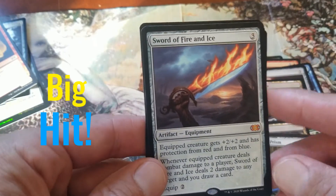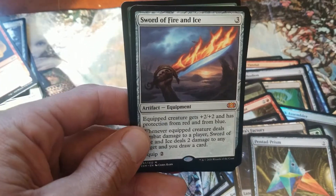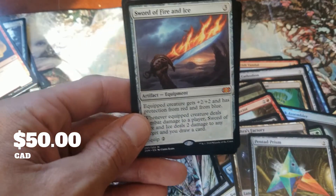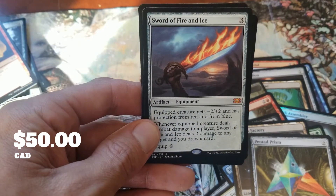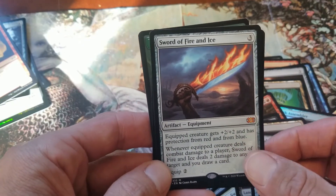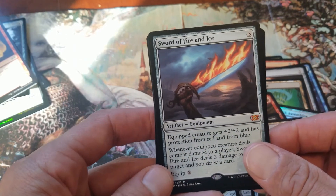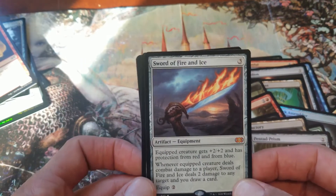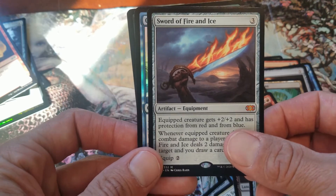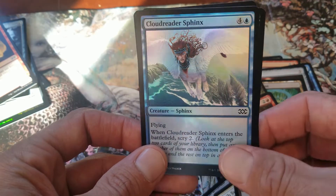Oh, we got the Sword of Fire and Ice! This is the really, really cool card. This is one of the top cards to pull right now — two Mythics in four packs, that is fantastic. It says one Mythic in four packs. Yeah, so the equipped creature gets plus two, plus two, and has protection from red and blue. Oh man, that is great! Just from those four packs alone, we've made our value back — we've already got two Mythics. We'll have to calculate that and leave it in the description.